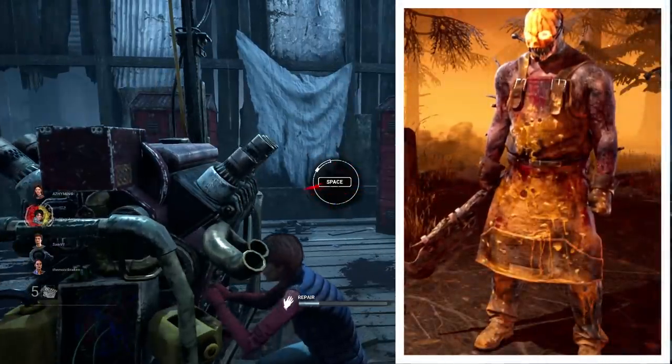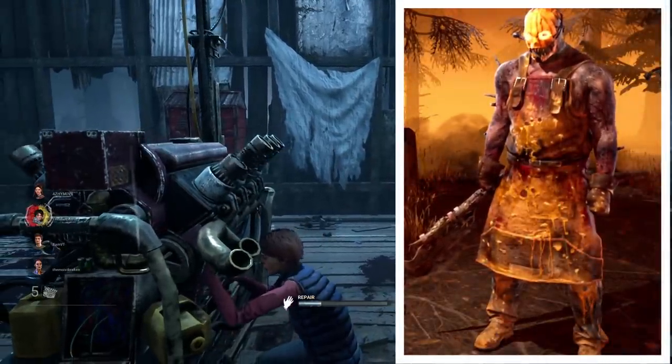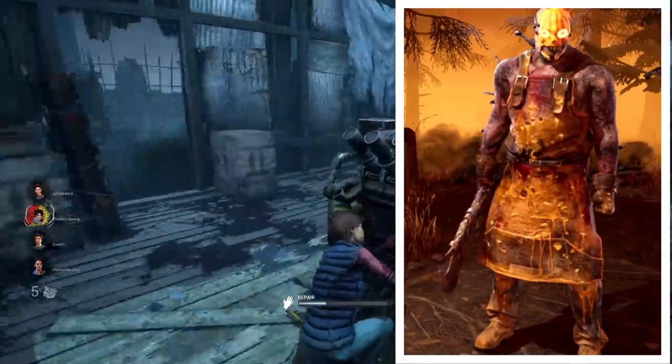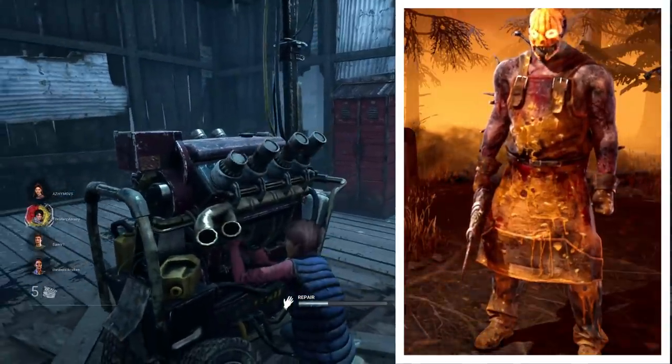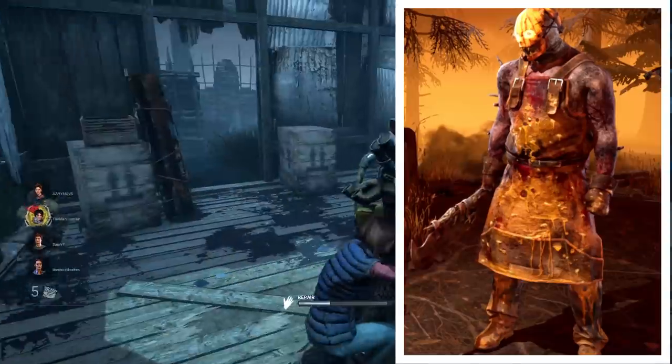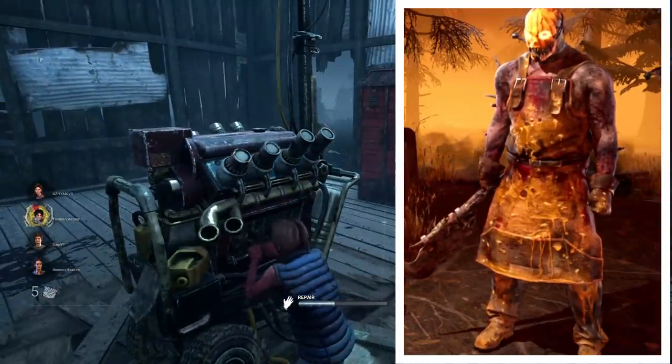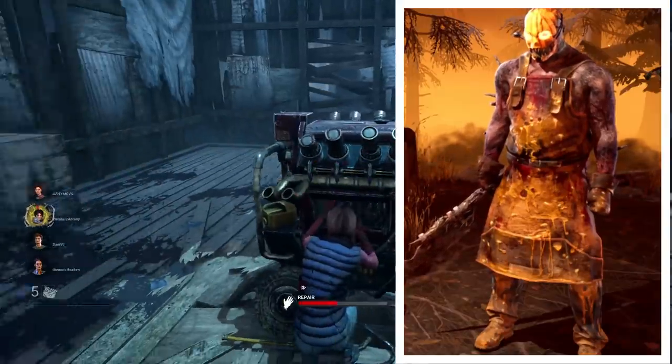For the Trapper my favourite look is actually the Halloween outfit. I love the orange and all the pumpkin splotches over the apron. It's a visually very distinct skin from most in the game. Paired with this is the hardwood cleaver, which I believe was actually from a tome. It's got this awesome woodlandy feel to it, looking almost like a pumpkin stalk.